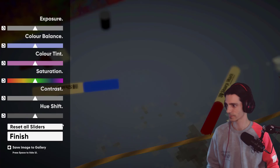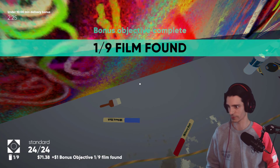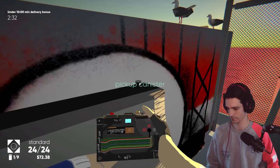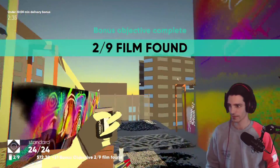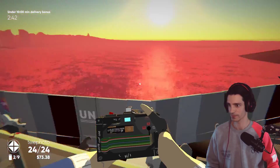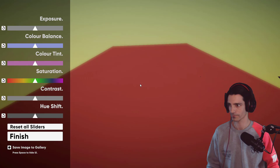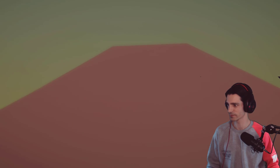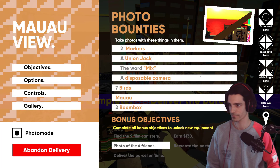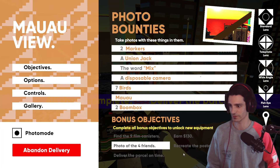Markers — here we have two. And here are the film canisters you have to collect. There are nine in this level. The atmosphere in the game goes really well with the music. Here we've got a picture of a mountain. So let's check our objectives — and we're clear. Now we just have to do the secondary objectives.